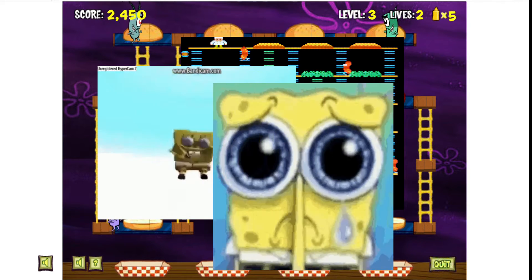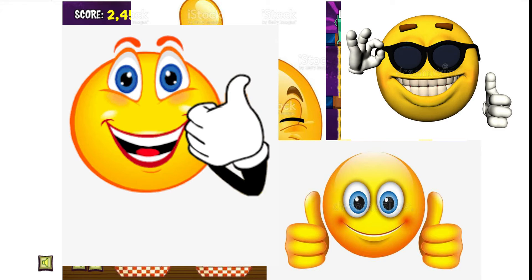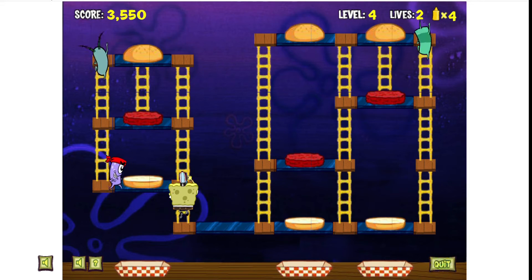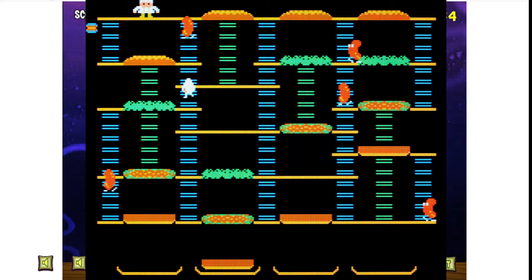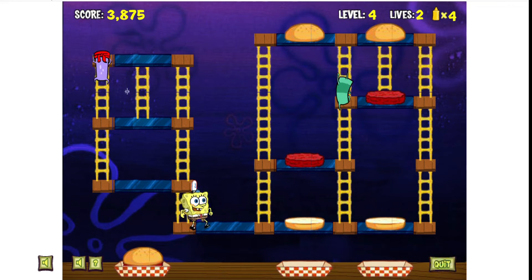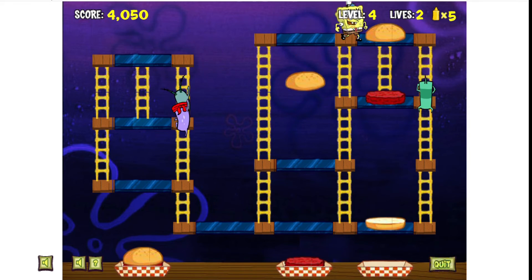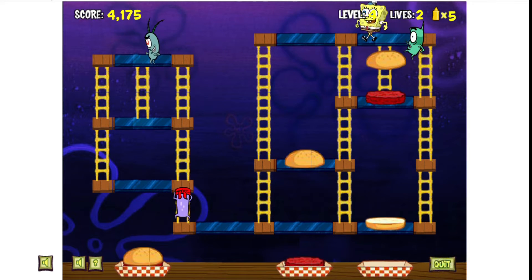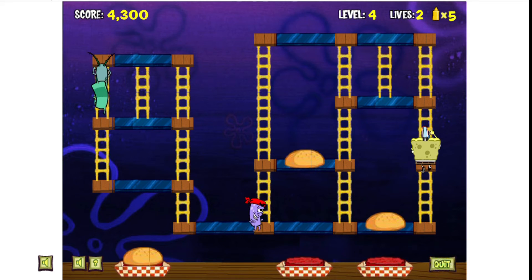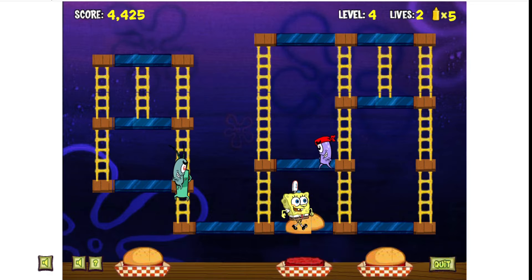It has SpongeBob in it, which immediately makes it better in every conceivable way. For the 99% of you who don't know what BurgerTime is, the goal is to assemble all the Krabby Patties. You do this by stepping on the ingredients, sending them down to a lower platform. At the bottom of every row, there's a tray that collects the pieces that fall down there. Once all the patties have been assembled in the tray, you move on to the next level.